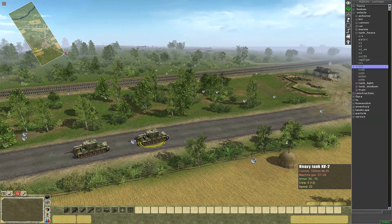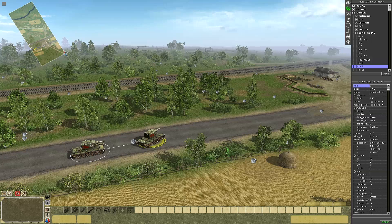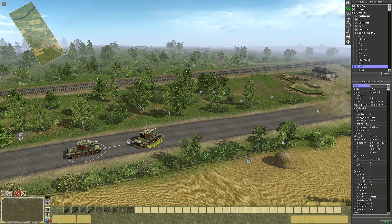First things first, let's put down some tanks - just some KV2s. Let's just press Z to rotate them so they're facing the direction I want them to face. And there we go - I've got two tanks, that's all I really need.